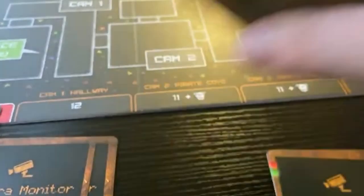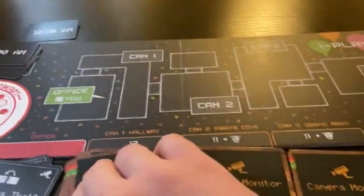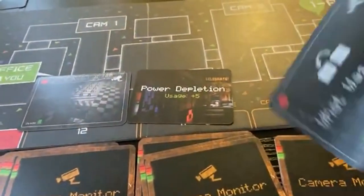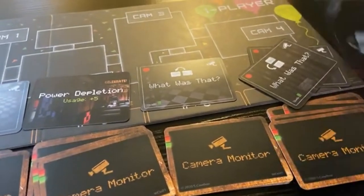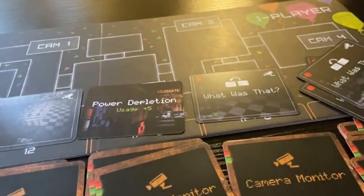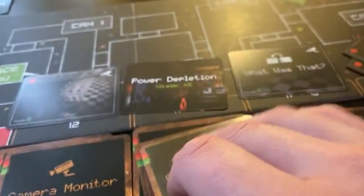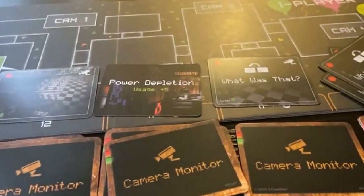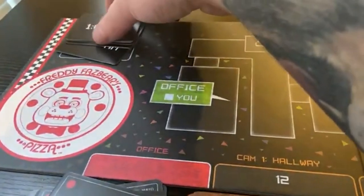Everything is good to go, so it's no longer 12:30 - it is 1AM. We have a room which is good, a power depletion we don't want, another animatronic card, and one with an icon at the end meaning we flip up again and keep going. We move cards over accordingly - this one moves here and that one moves over. We didn't use any power so we don't have to worry about power depletion.